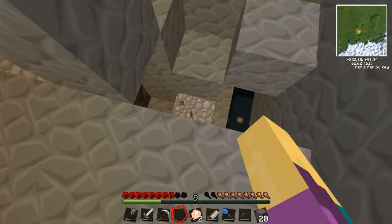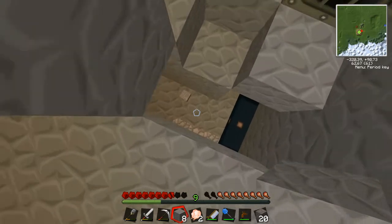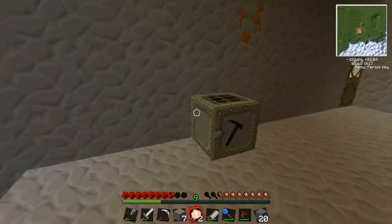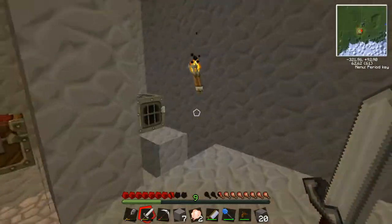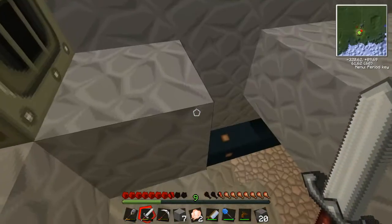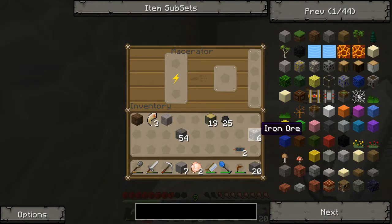Right now this looks butt ugly, but I thought this would kind of be like a drop down into the basement of the basement basically. So this is a macerator. And what the macerator does — I'll also move all my ores down here. Basically it takes energy from a generator which uses coal to produce energy, and that energy is transferred with this pipe to this macerator. Right now it's extremely slow.